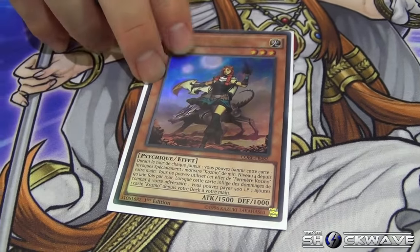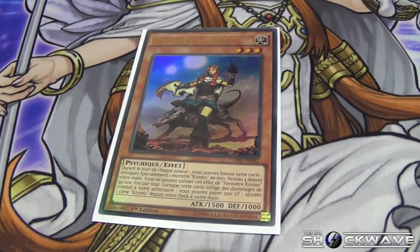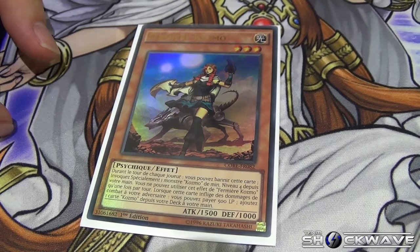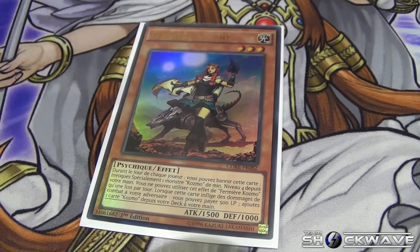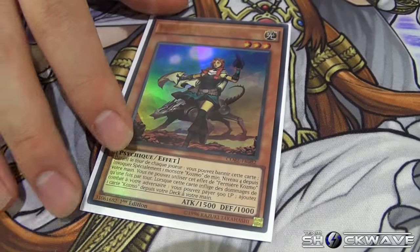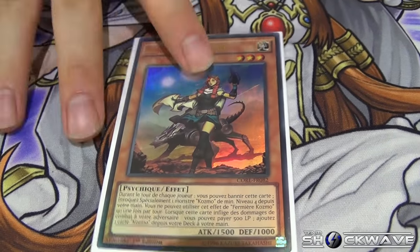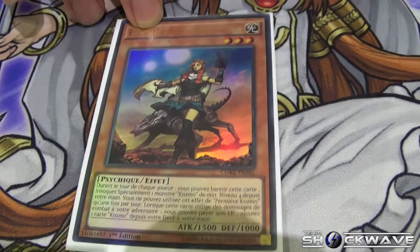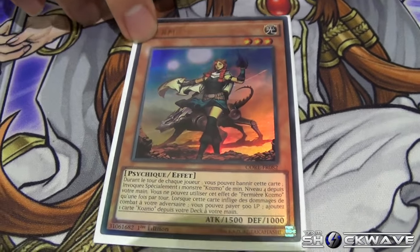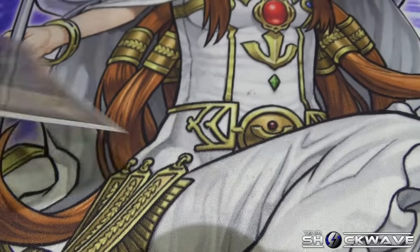One Cosmo Farm Girl — some people don't play it, but I choose to because it can steal games with Emergency Teleport and Dark Destroyer for massive damage. It's crazy that in the beginning we used to play three of her, but now with all the support we only play one. It's still a really good card.